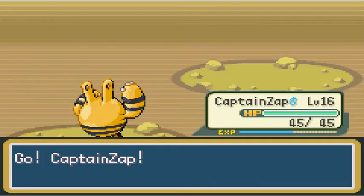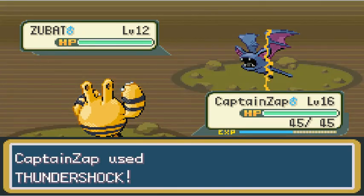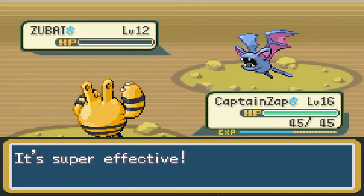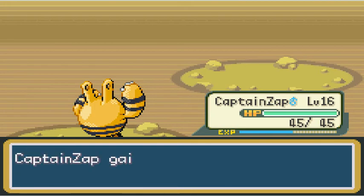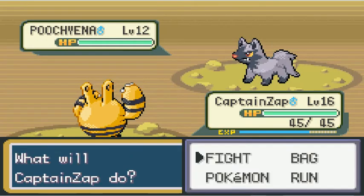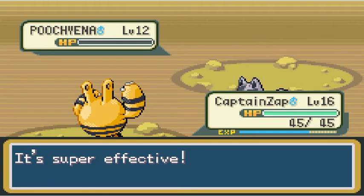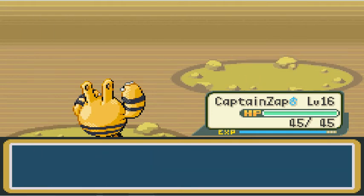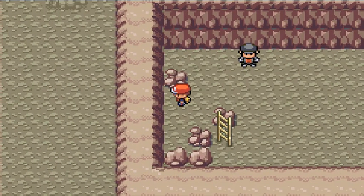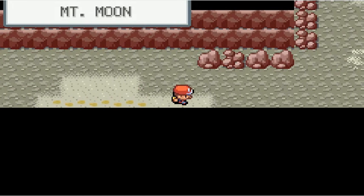Then he has a Zubat in a cave — very creative, Rocket. And then a Poochyena. Dark type, so it's weak to Karate Chop. They have dark types in FireRed Omega, but not in regular FireRed/LeafGreen because dark types aren't in the main story there. So that was the first time with Team Rocket — he says 'darn it' after losing. I looked for a hidden item somewhere but forgot where it was. Whoops.